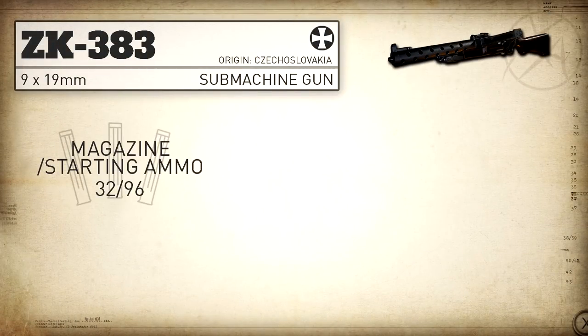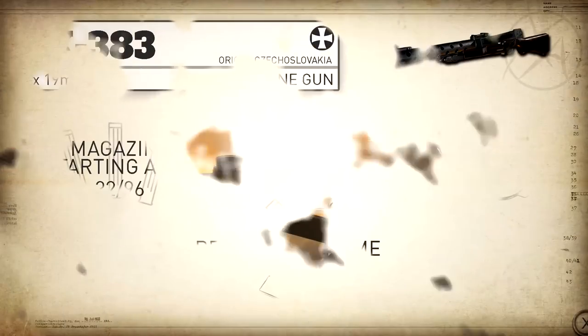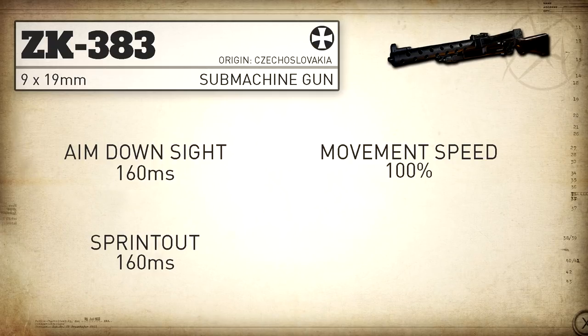Our magazine capacity with the ZK 383 is 32 rounds with 96 in reserve, and with extended mags we can bump that up to 48 rounds with 144 in reserve. Our reload add time is pretty much average for the SMG category at 1.39 seconds. Our aim down sight time is in the faster category for SMGs at 160 milliseconds, and our sprint out time is also in the faster category at 160 milliseconds. Movement speed is standard for SMGs at 100%, and aim down sight strafe speed is also standard at 72%.